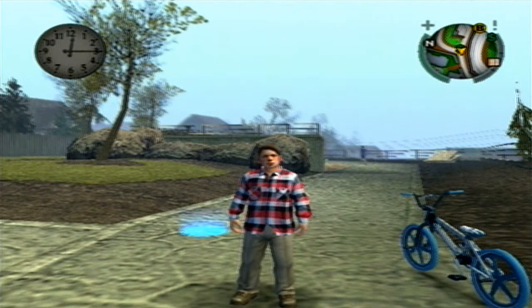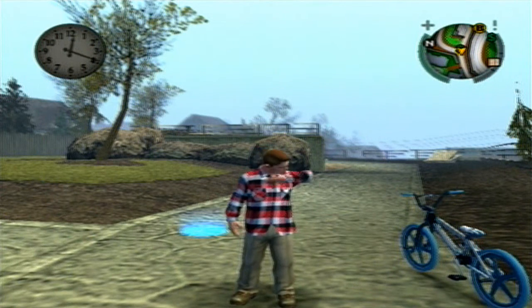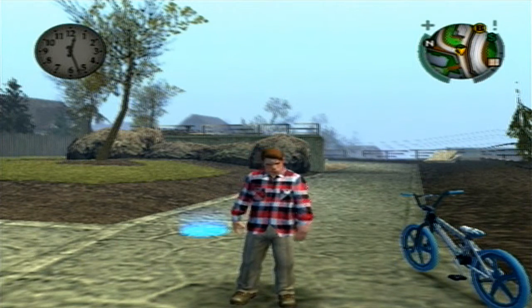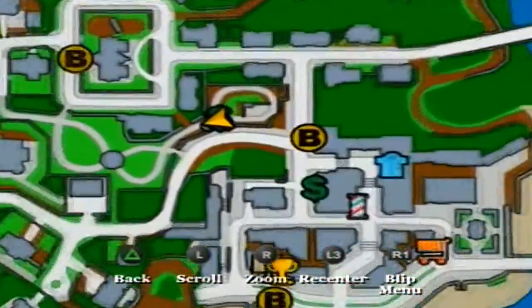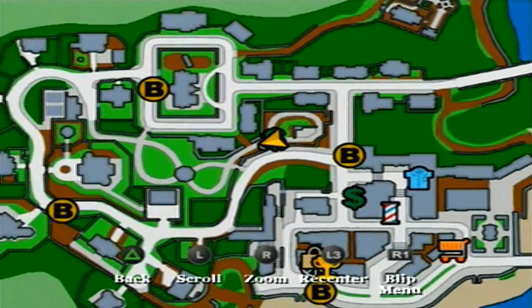Hello everybody and welcome back to another Bully video. I'm now done with the story and I'm starting to cover other things. One of the side missions you have to complete in the game is lawn mowing — there's about six levels. You can find these side challenges over here in the park in Bullyworth Town.